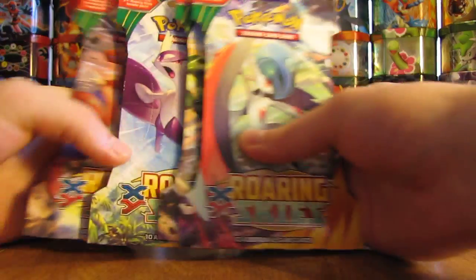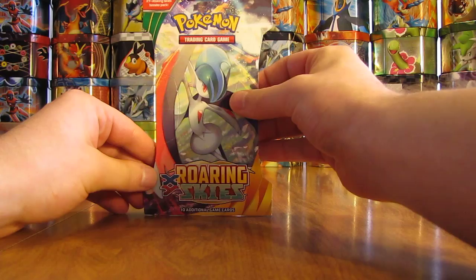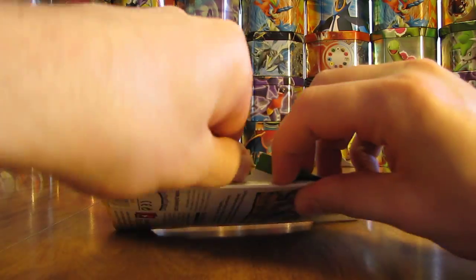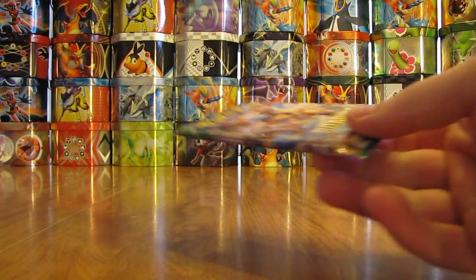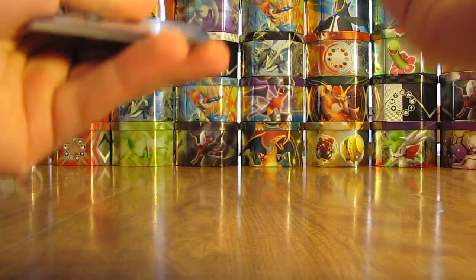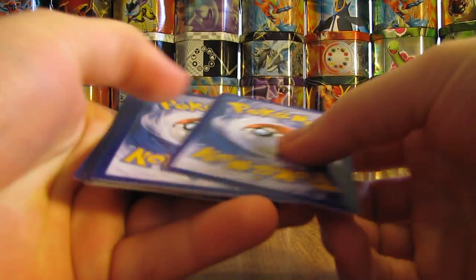I'll open up each one of these packs, starting off with this Roaring Skies pack that has Mega Rayquaza on the cover artwork. I have opened an Emerald Break Japanese booster box, and that's the Japanese equivalent of Roaring Skies. The actual first pack has Deoxys on the cover artwork. Not really knowing what to expect pull rate-wise, and the code cards are really different on these packs — at the back of them there's a first code, and I do give away code cards on my blog every single day.